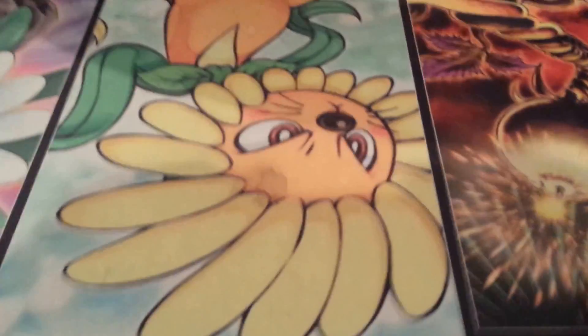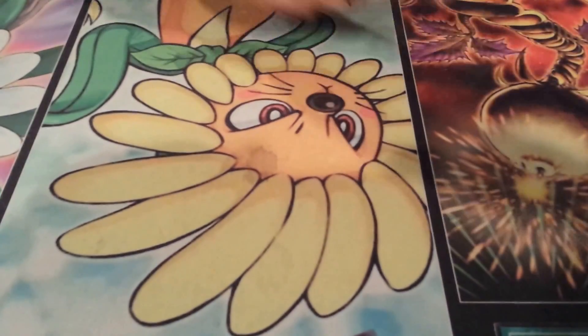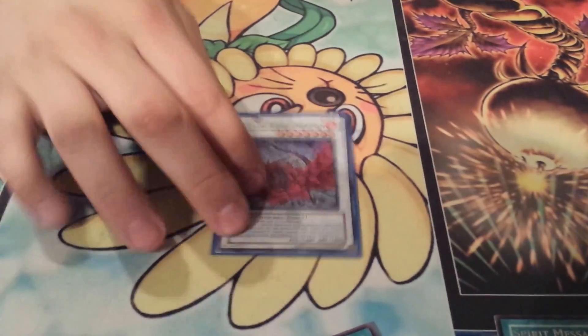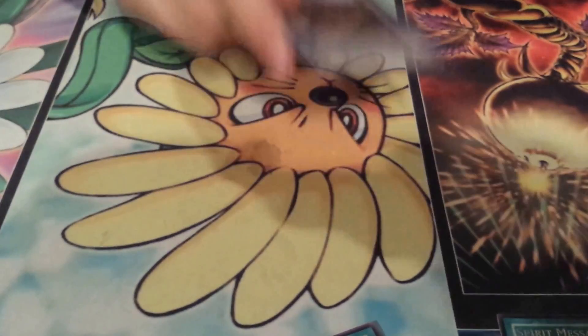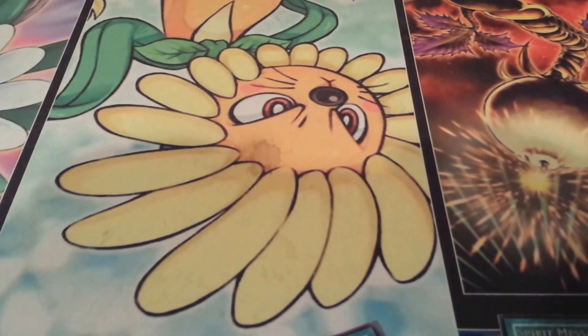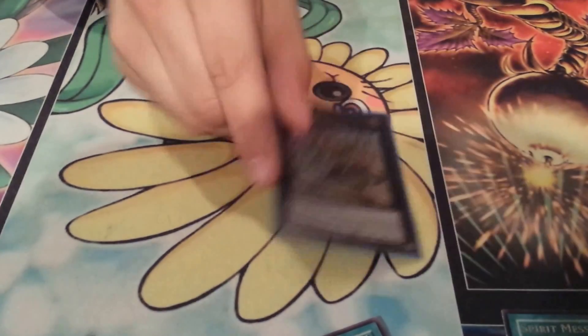Extra deck Synchros are Black Rose Dragon and Star Eater. You'll always be able to make Star Eater - every time - because you have Birdman. Rank 4 Xyz are Maestroke and Number 101, even though you only play five level 4s. They're there if you need them, and neither of them can be destroyed if you don't use their materials.